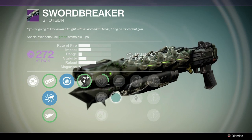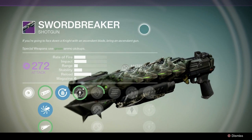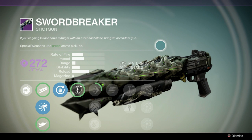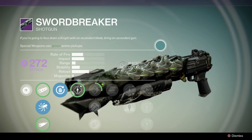What's up guys, it's Broman back here in Destiny to give you the rundown of my first raid weapon, the Sword Breaker. If you're going to face down a knight with an Ascendant Blade, bring an Ascendant Gun.